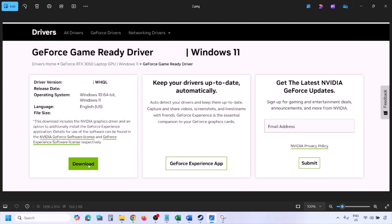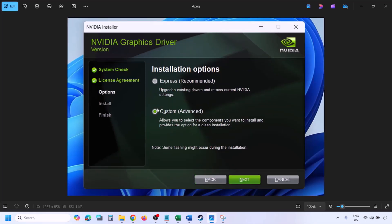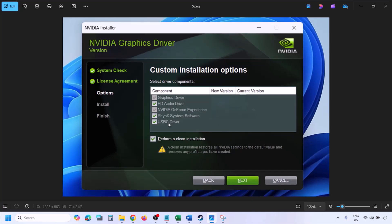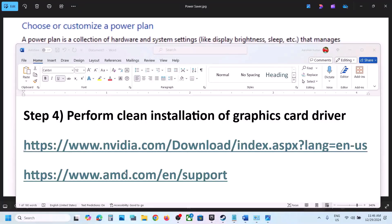Click Download and let the download complete. Once done, run the exe file. When you see the screen, click Agree and Continue, then select the Custom option (Express is selected by default), and click Next. On the next screen, put a check on the box that says 'Perform a clean installation', then click Next and let the installation complete. Once done, restart your computer and launch the game.